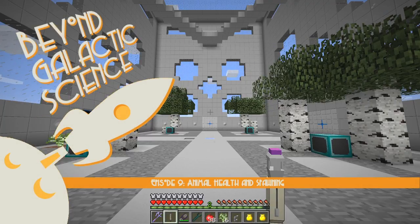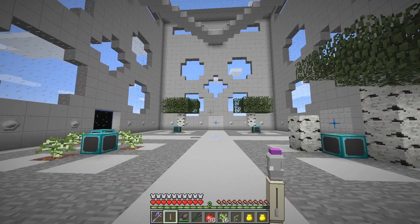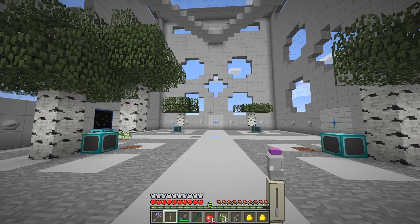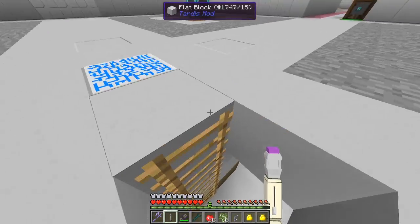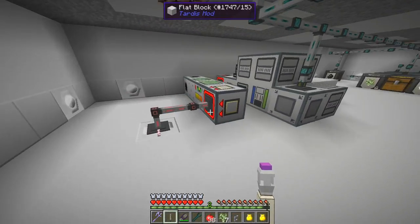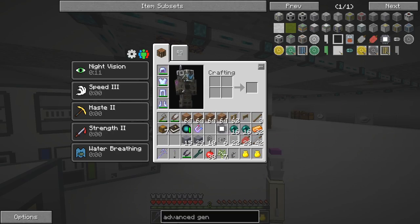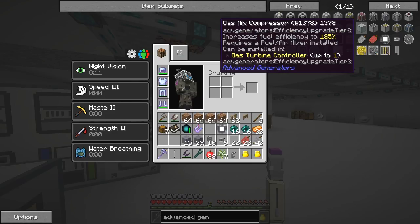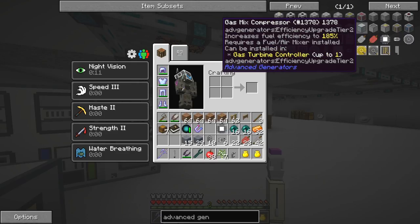Hello everybody and welcome once again to Beyond the Galactic Science. In today's episode I would like to spawn some sheep, but before we do that I'd like to make an upgrade to the generating system. So let's go down here and have a look. This is working just fine, but there is an efficiency improvement we can do. If we apply this gas mixing compressor - there's two of them, air and fuel - this one improves efficiency by 135 percent but this one produces it by 185 percent.